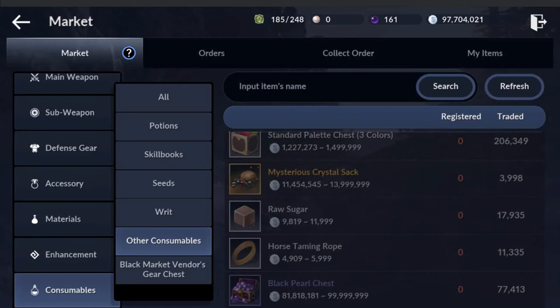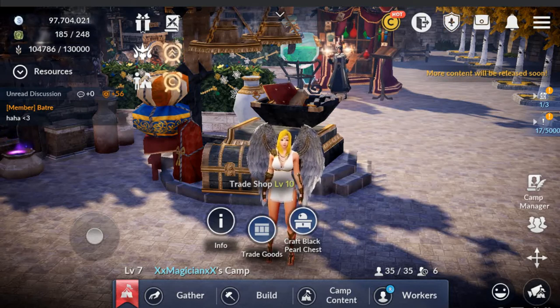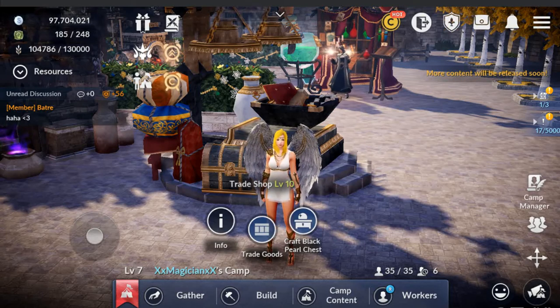So this is another reason why you would craft a black pearl chest. And as you can see, they go very quick — everyone buys them up. Who wouldn't? You'd throw down that much silver to get a hundred pearls? Of course, not a problem.